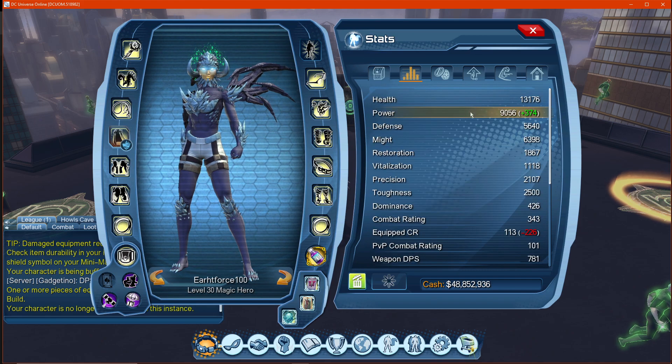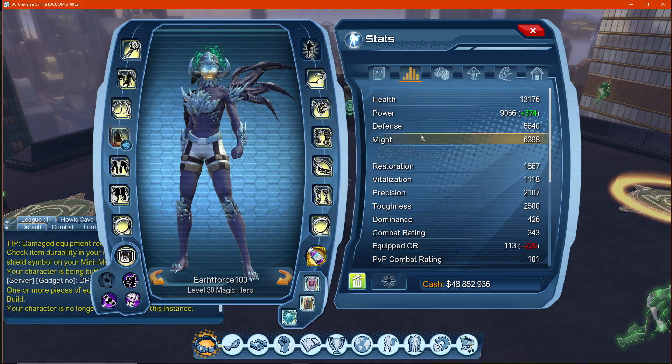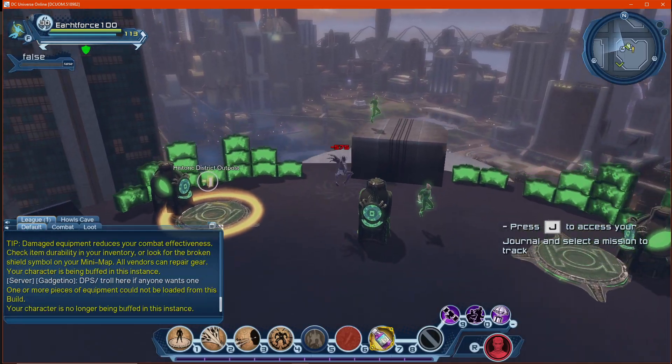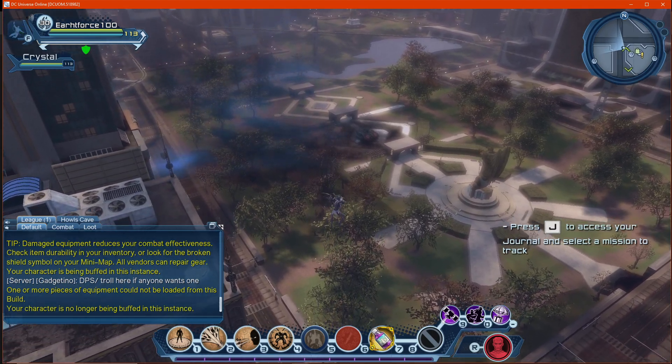The values are still low but better than before — you can see them testing out the numbers. Let's see how this performs against a boss.